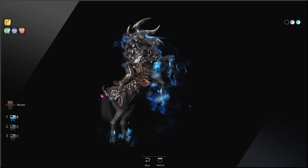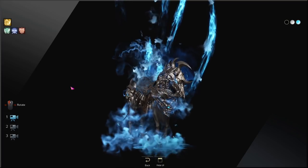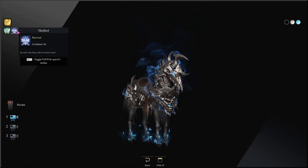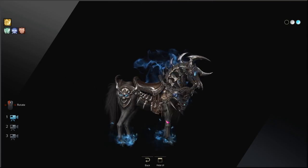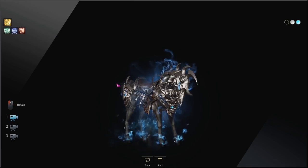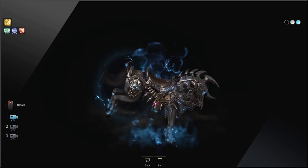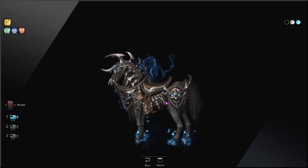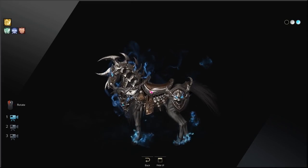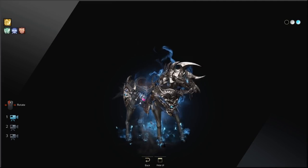The first mount emote is Summon Ghosts — a little neigh upward, and it'll summon some ghosts in the color of the effect you have on the mount. The second is Thrilled — it gets really excited, kicks up some dust, scratches the ground. And the last one is a back kick — a little hind kick. You can walk up to your friends and just hit them real quick. It doesn't really do anything, but it's a cool emote for the horse.